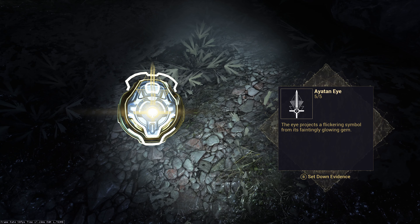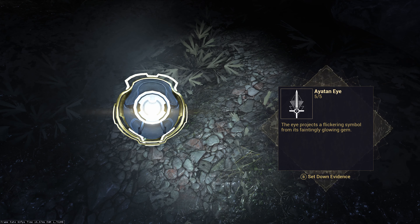The Ayatan Stars — what you need to remember is the logo. This one is in particular an easy one because of the sword shape; it's really hard to miss.